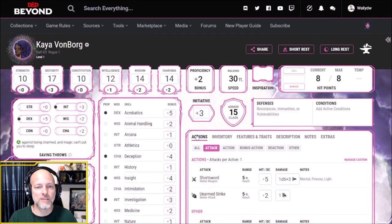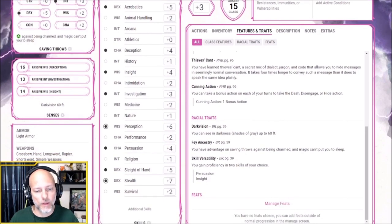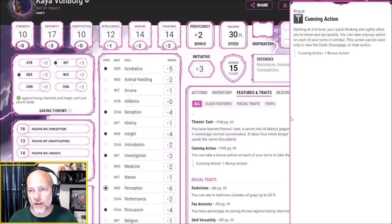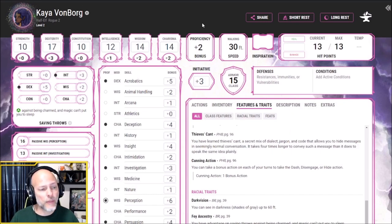Let's advance to level 2. Kaya is now a level 2 character with only 13 hit points, partly because of our low constitution score. At level 2, a rogue only gets one ability: Cunning Action. Starting at second level, your quick thinking and agility allow you to move and act quickly. You can take a bonus action on each of your turns in combat, but only to take the Dash, Disengage, or Hide action. If we're in melee combat and want to get out, we can use our bonus action to disengage and put some distance between us. That's all for level 2.